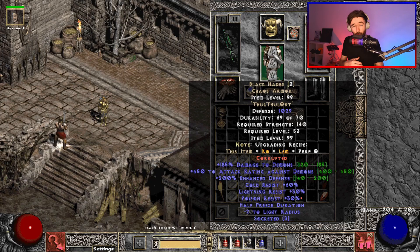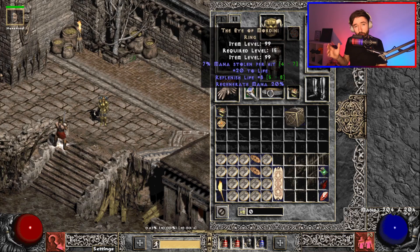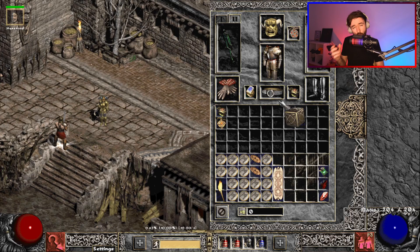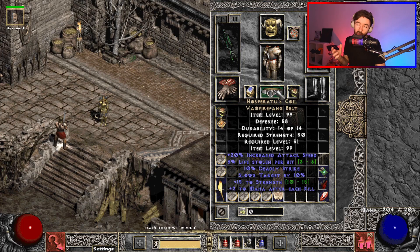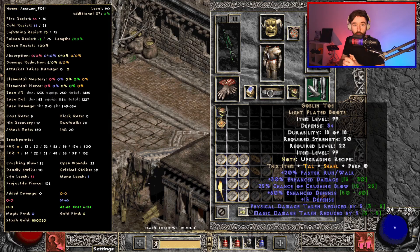I'm running a kind of random assortment of jewelry just to get some leech in there. More importantly, Ravenfrost for the cannot be frozen — still a super useful mod. I'm running Nosferatu's Coil belt just for the IAS; the lifesteal is nice, and the slows target can hit the minions to slow them even further. I'm running Goblin Toe's boots — although Crushing Blow was nerfed heavily in Season 2, it is still super useful to get that burst of around a third of the boss's life down through Crushing Blow, so I'd still recommend this for speed.